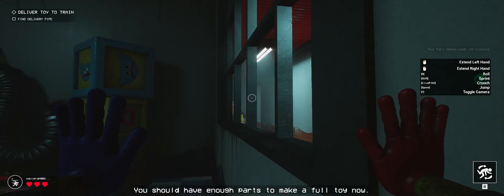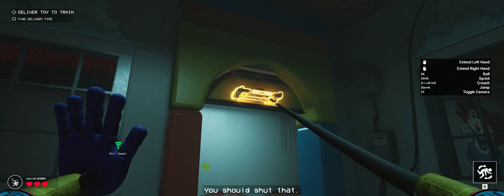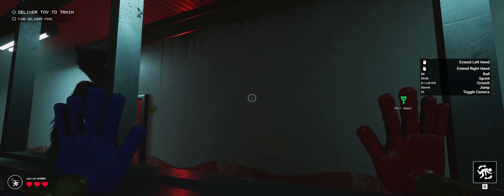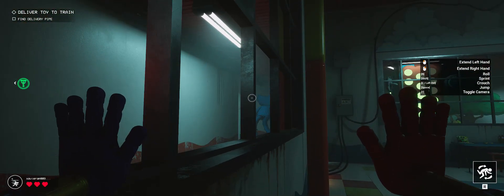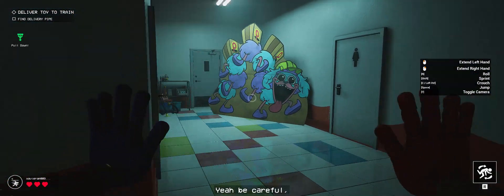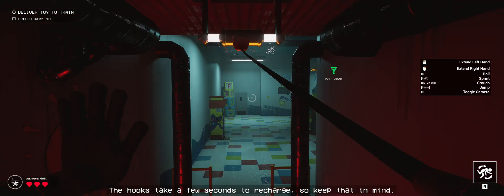Something's not right. See that door with the big orange handle? You should shut that. Quickly. Whew! That was close. Be careful — those doors don't hold shut for long either. Moving on. Rappel across this pit here. The hooks take a few seconds to recharge, so keep that in mind.